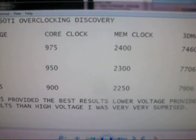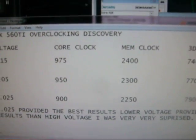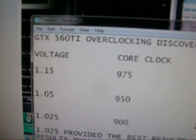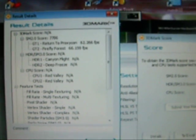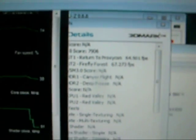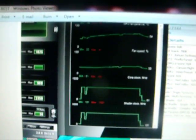I did lots of benchmarks, not just this one. Here are the pictures. I started off with 975 and got 7461 — it's hard to see. Then I went to 950 and 2300 and got 7706. Then I went to the final settings, which was the best one I got: 7906, very hard to see with this camera. That's the MSI Afterburner I used to adjust the voltage and the clocks.